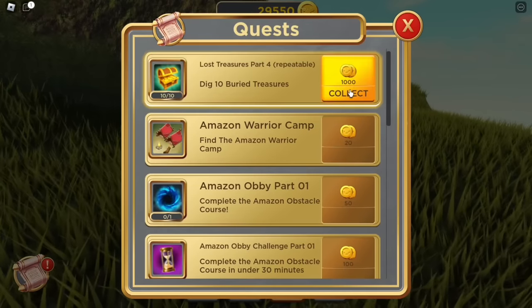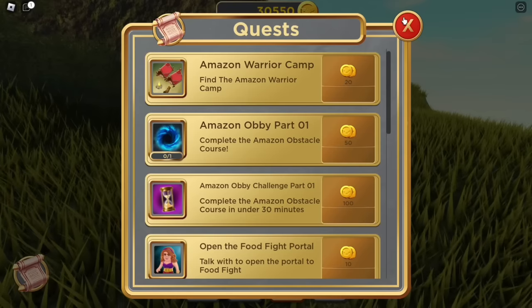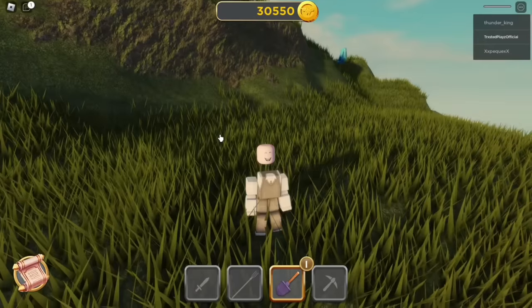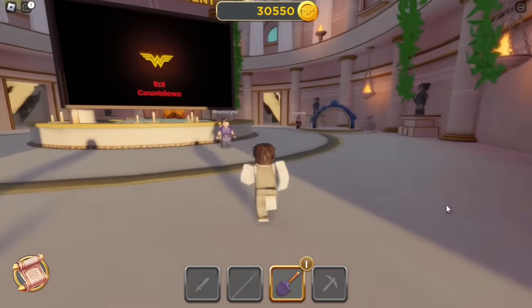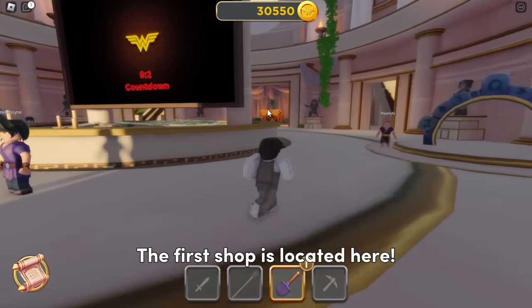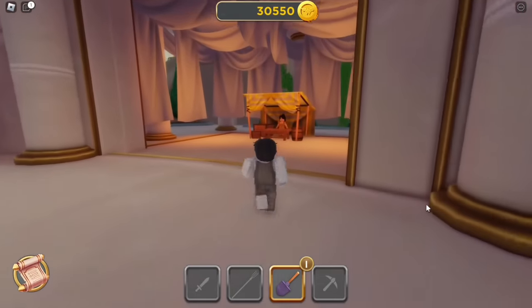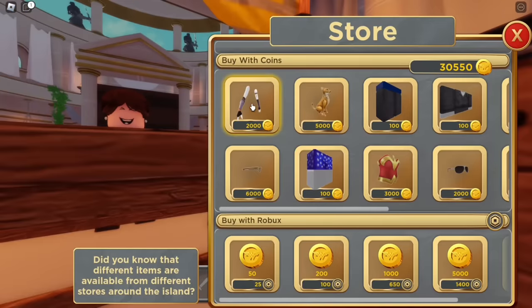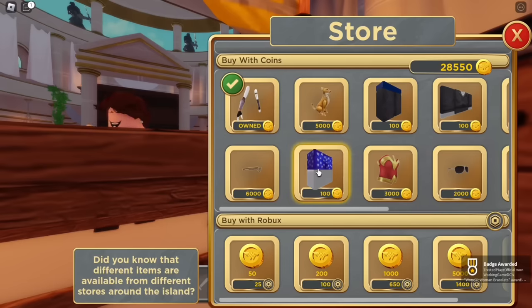As you can see, I have a lot of coins now because grinding coins is very easy once you do this technique. Now that I have a lot of coins, I will introduce you to where you can use them — let's reset first. The first shop is located here. All these items can be purchased with your grinded coins and all of them are free items. Now I can purchase whatever I want using my coins.